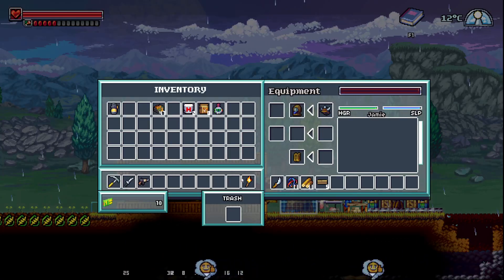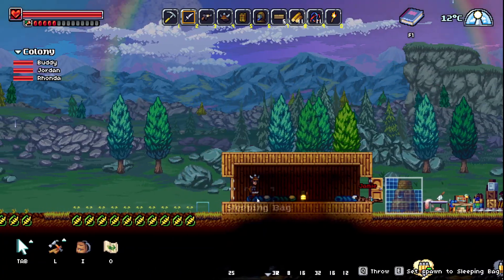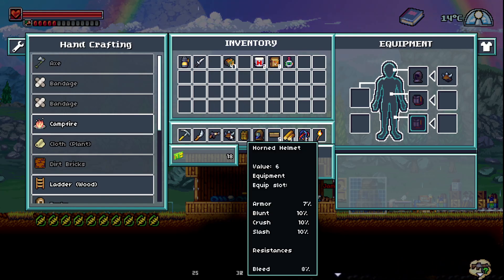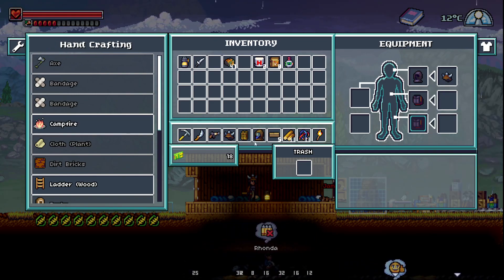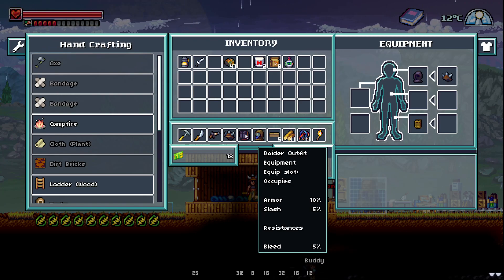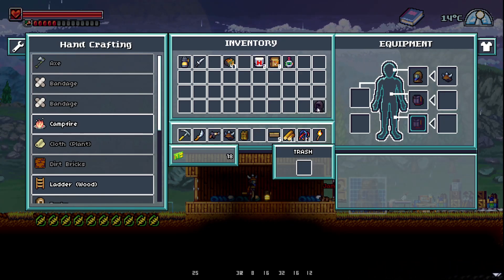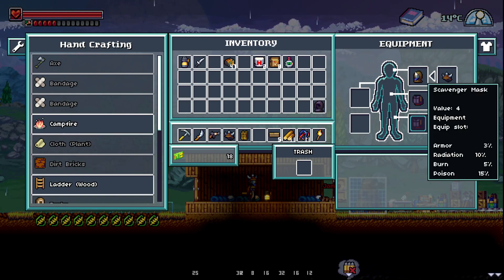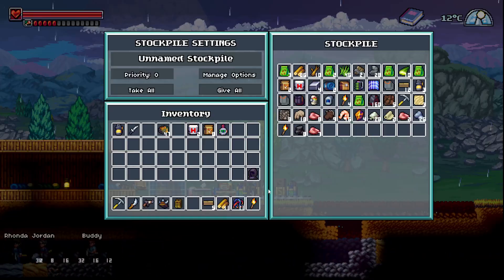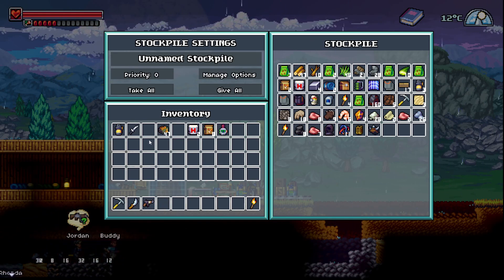All right, that was new. All right, Jamie. Okay, let's shut the doors. All right. Do that — seven, ten, and eight. All right, so same. Yeah — so three percent armor.